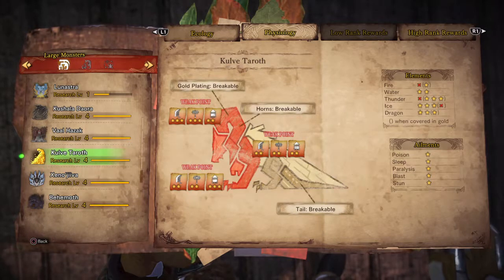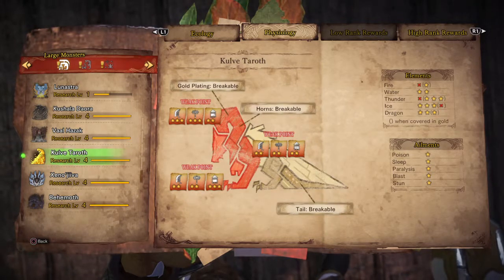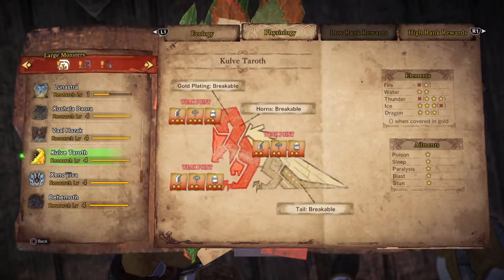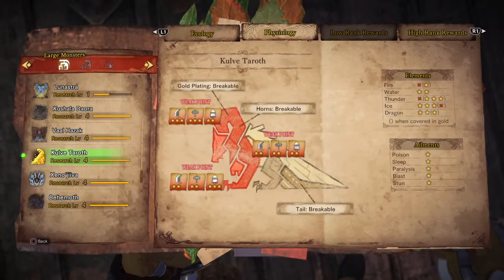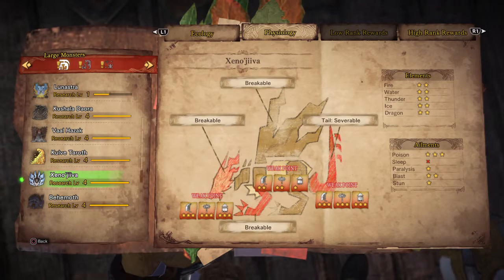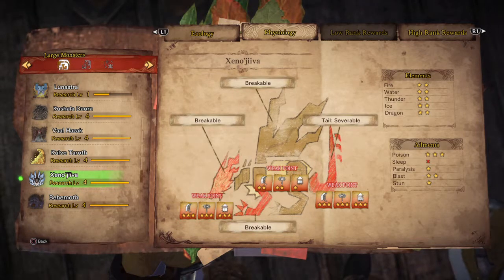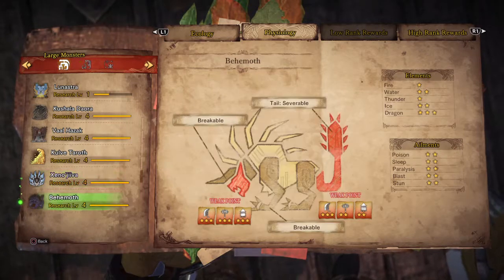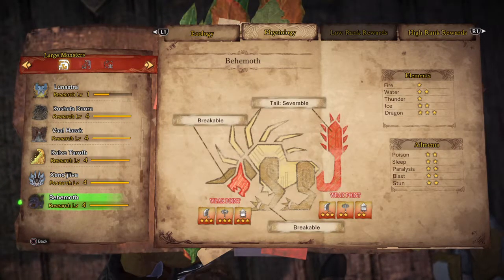For Gulf Taroth, in the beginning of the fight it is good to use fire element so he will turn to gold, then it is easy to break his parts. Xeno Yiva has 3 weak points and is also weak to poison. Behemoth has 2 weak points and is weak against dragon element.